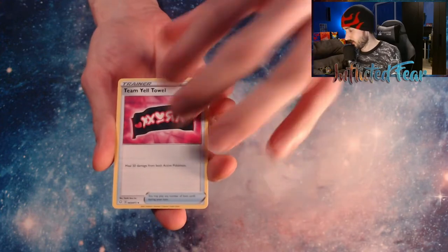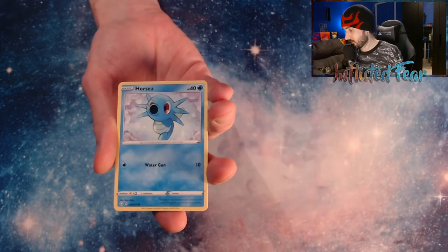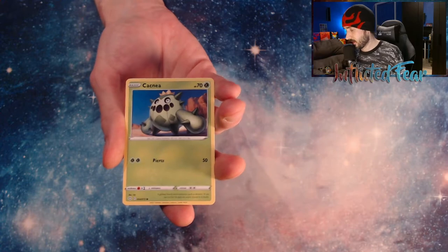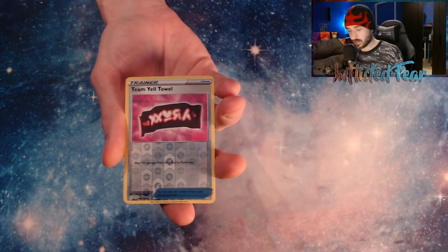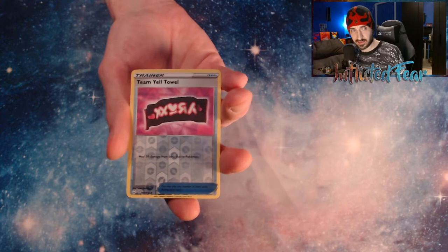Pack one starts with Energy, Team Yell Towel, a Rusted Shield, Metal Goss, a Corsi, a Snom, Orporico, Cacni, and Trudle. We do not got a Shiny, but we have a Team Yell Towel in Reverse. I think we could have a hit in the back. Let's see.